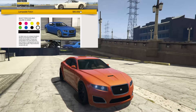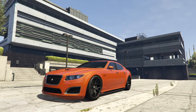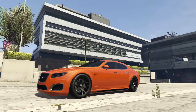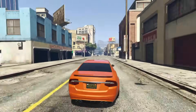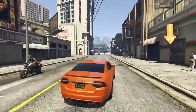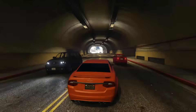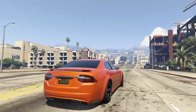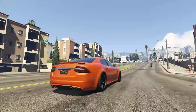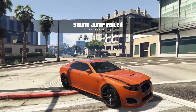At number six we have the Lampadati Felon, or the Lampadati Felon GT. I kind of like the regular Felon better because it has more customization options — hood options, side skirt options, bumper options, a spoiler option. It's got pretty good customization for a car you can get for $90,000 or off the street. The Felon GT doesn't really have any customization and it's $95,000, but it is a convertible, and it's a very, very good looking car, especially with the roof down. I believe this is one of the best performing vehicles you can get for free off the street — one of the best, not the best.